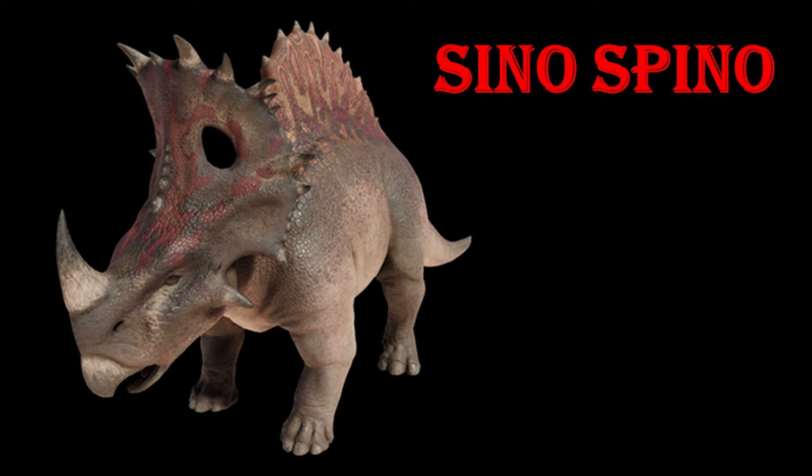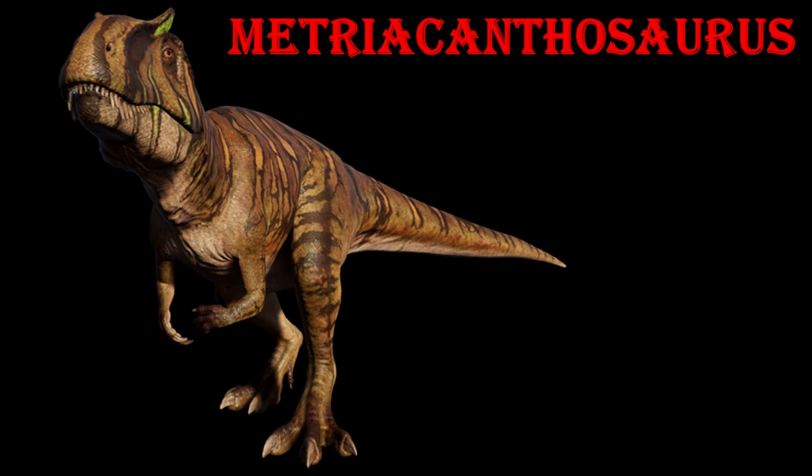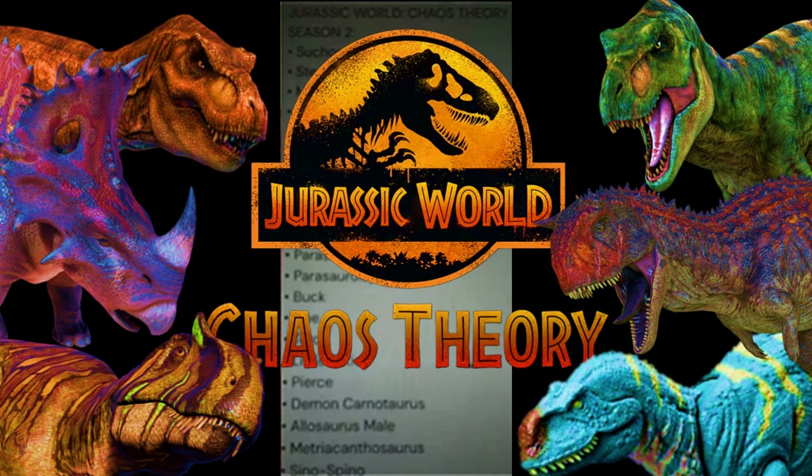The last and most interesting one is Metricanthosaurus — the first new species being added. This species has been needing to be in the Jurassic franchise for a while. It's been referenced — they had DNA for it in Jurassic Park — but it was never on screen. Apparently in Jurassic World it was alive, and the DPW website suggested it may have slipped back into extinction, but maybe it survived or its DNA was collected and it was brought back.